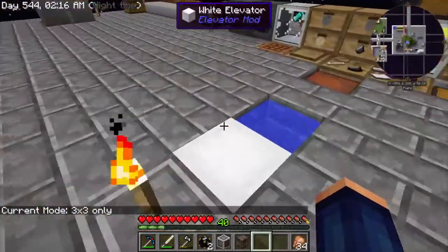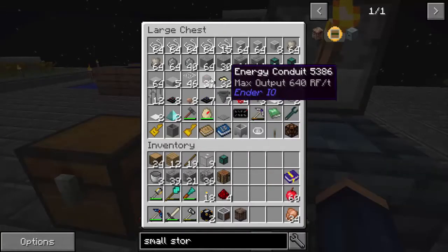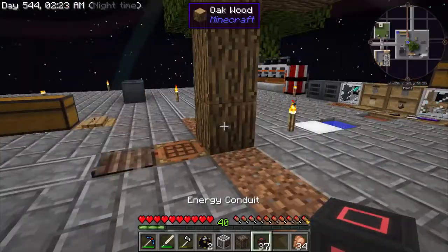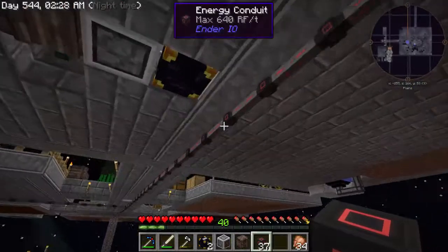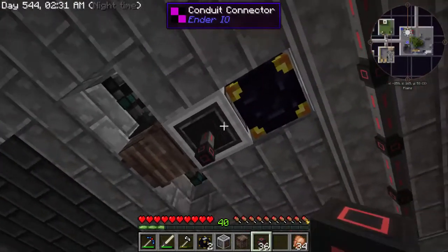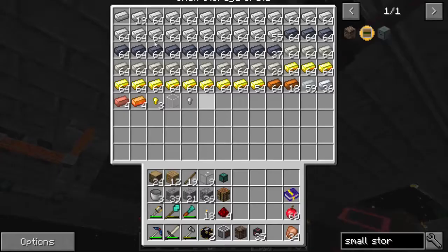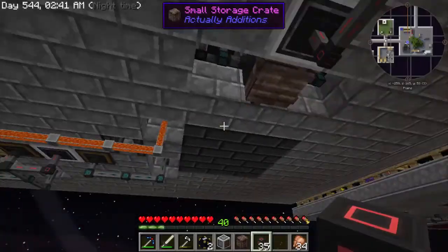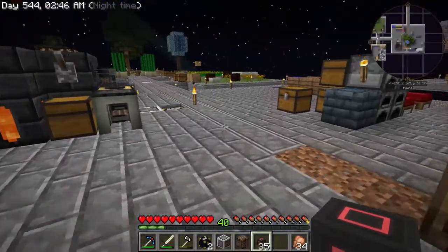Let's get some power — some energy conduit — there we go. We have energy right here so that's not a big deal. Now let's look into the ender chest and you can see it's already starting to compact everything up. Everything is looking lovely — all right!